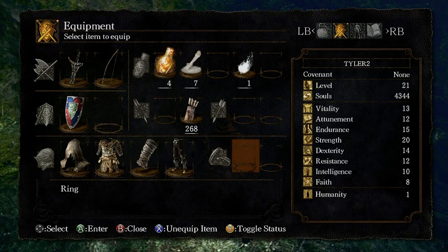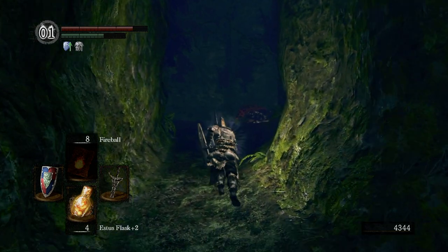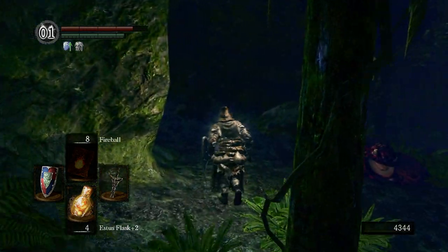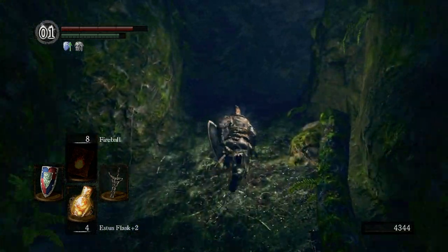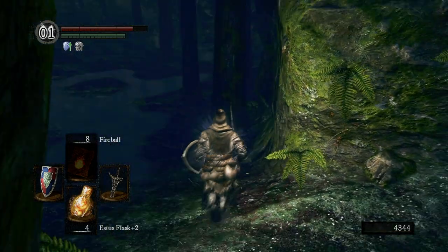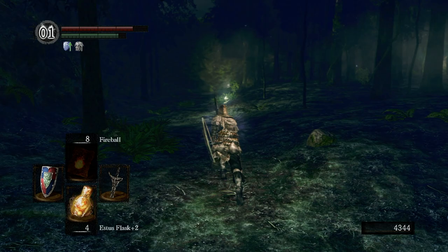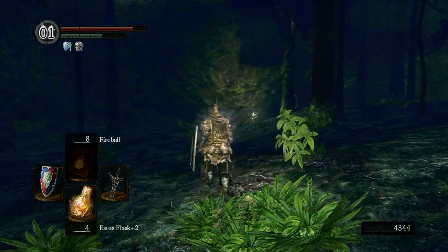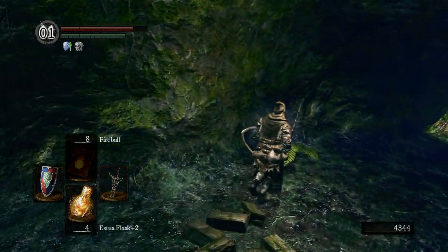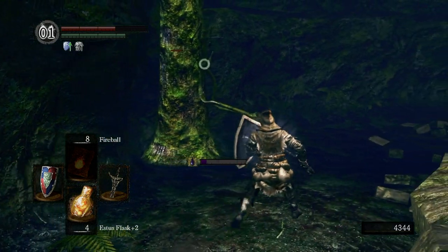I'm going to equip the Wolf Ring now — poise is actually pretty important in the game. We're going to go back up and look around. If there's anything really important later on that we missed, I'll come back to it. Now that we're back up here, you can stop at the bonfire again if you lost a lot of health going down. We're basically going to follow these lights — I think you can get some good items.